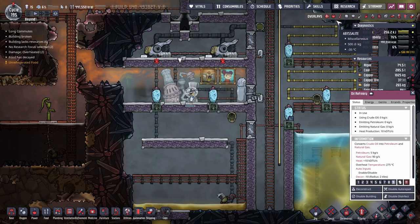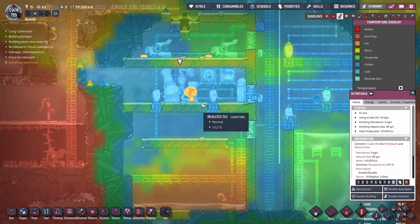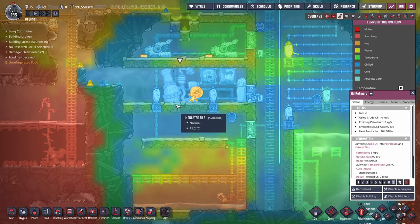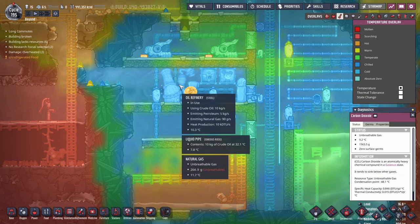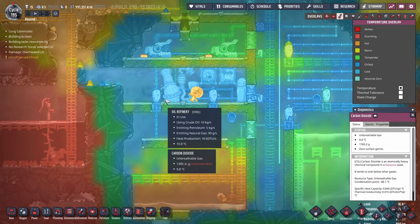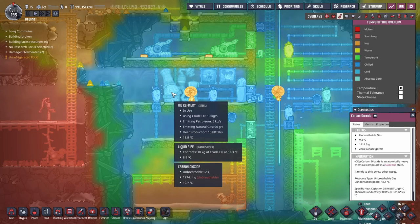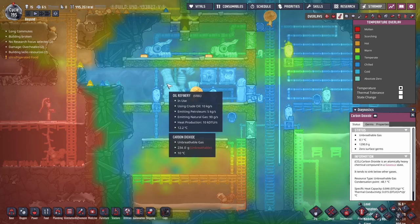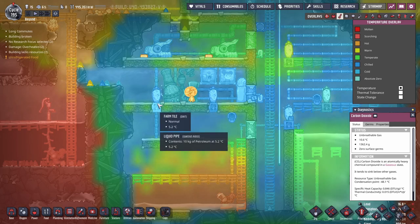Let's go into the temperature overlay. You'll see as the dupe starts using it, it's going to get warmer and warmer, and the longer it's used the hotter it gets. You're going to need to make this out of a decent material — steel will probably be your best bet, because it's got an overheat threshold of plus 200 degrees, so that'll be ideal for this job.